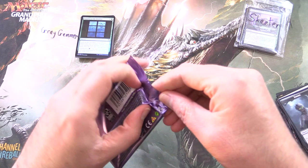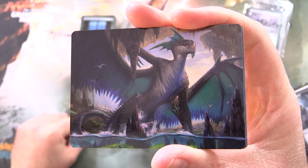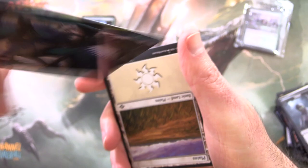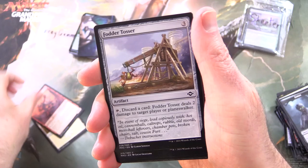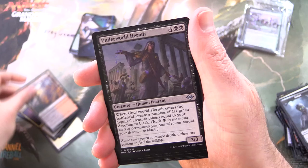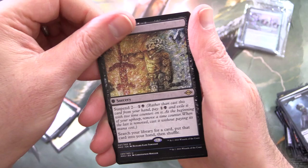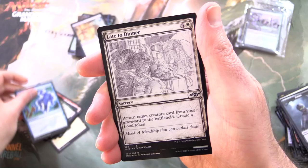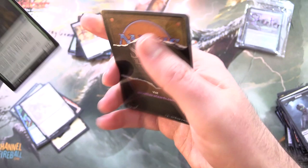And we have one more pack to crack — it is Modern Horizons 2. Let's see some spice. A Squirrel Token is a good start. This dragon is coming out of the water, having a bit of a bath there I'm guessing — Murktide Regent, along with a Plains. Skophos Reaver, Fodder Tosser, Terminal Agony, Drossforge Bridge, Underworld Hermit, Squirrel Sanctuary, Ravenous Squirrel — okay, this is a squirrel pack! Profane Tutor is the rare. Seal of Removal, Late to Dinner Sketch Variant, Foil Herd Baloth. And that is it, but I will throw in the squirrel.